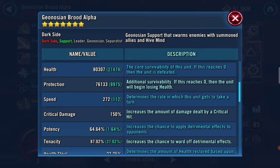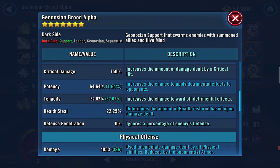My Vader at 261 — I would never dare risk going against a Brood Alpha squad. There's an 80% chance that Poggle will ability block Vader because he's solo. They're all going to target Vader, ability block him, and then with the tenacity they get, Spy is just going to one-shot Vader.